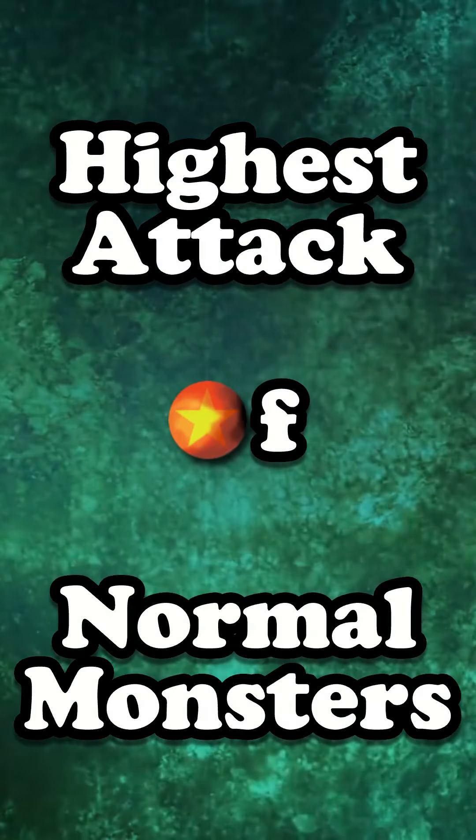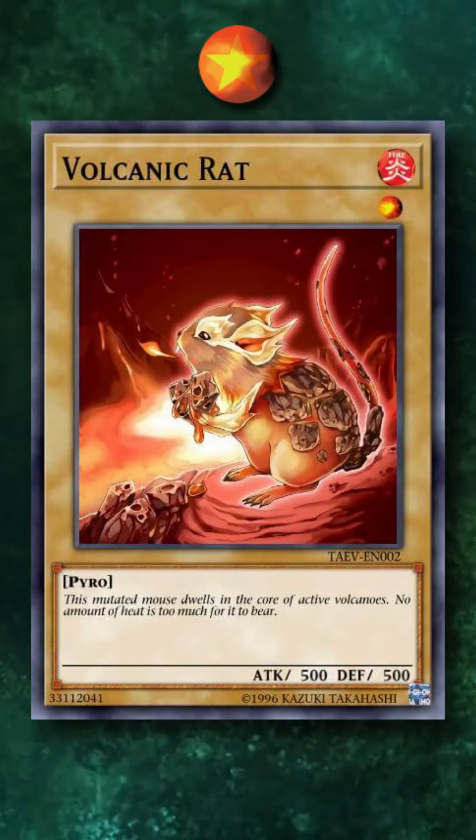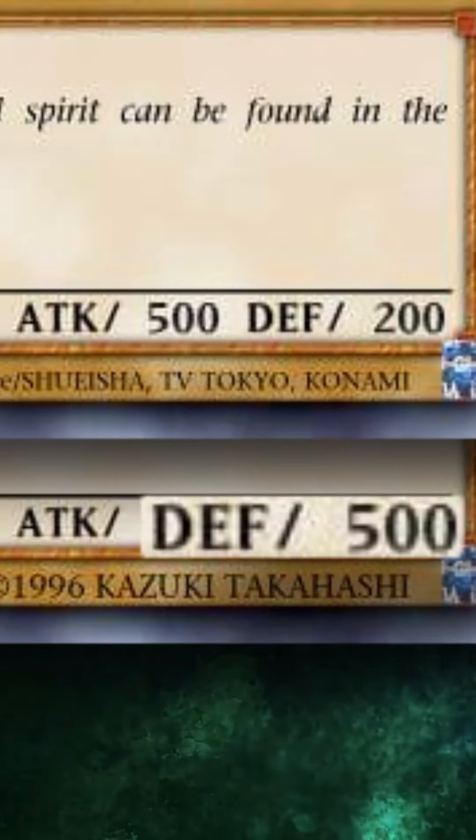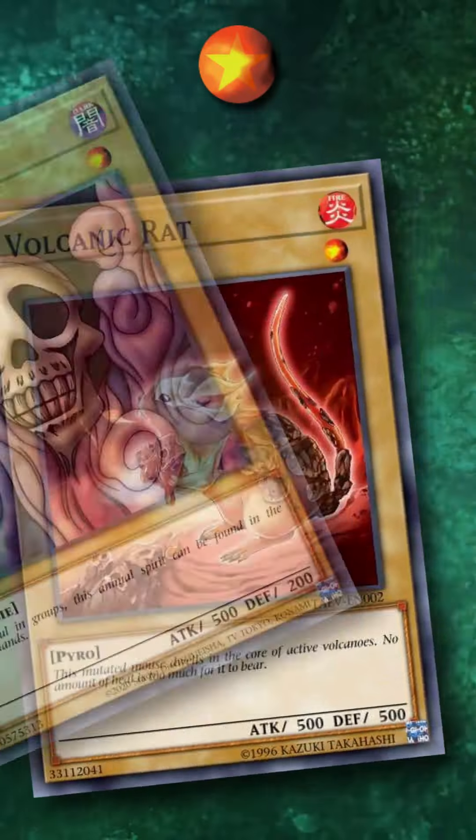Let's go over the highest attack of all the normal monsters. For level 1, we have Volcanograt with 500 attack. Technically tied with Shadow Spectre, however, it has a higher total defense point value as well, so we'll be counting that in order to resolve ties.